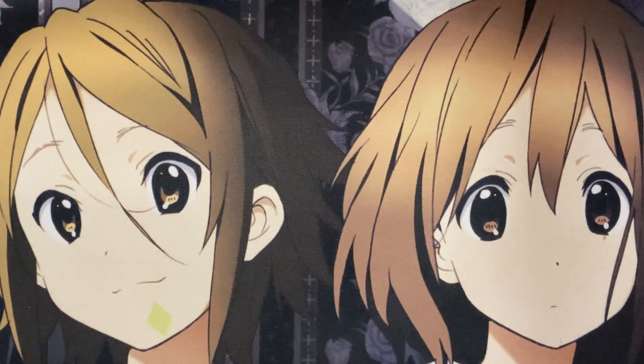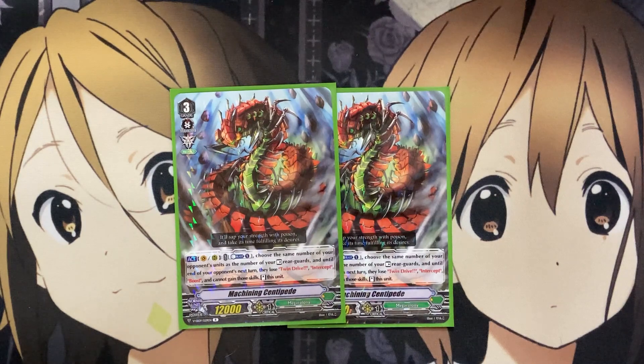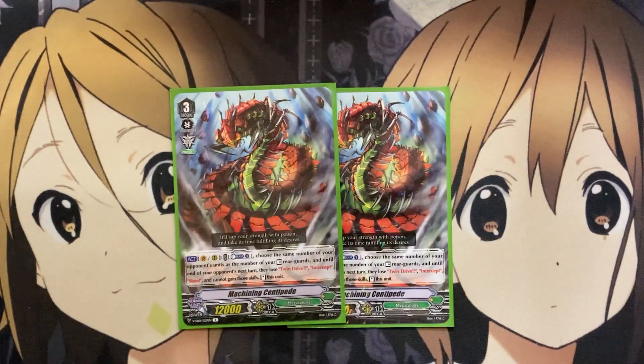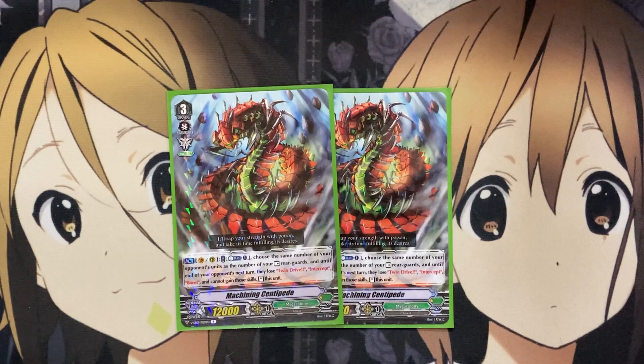To finish off the Grade 3s, I run two Machining Centipede. On Vanguard or rear, Counter Blast 1: choose the same number of your opponent's units as the number of your rest rearguards, and until the end of your opponent's next turn, they lose Twin Drive, Intercept, and Boost, and cannot gain those skills. With this card, it's all that pressure — you made your Spark Hercules have them lose power, and now their abilities are nullified. You can also choose your opponent's Vanguard, so you can remove Twin Drive from it as well.